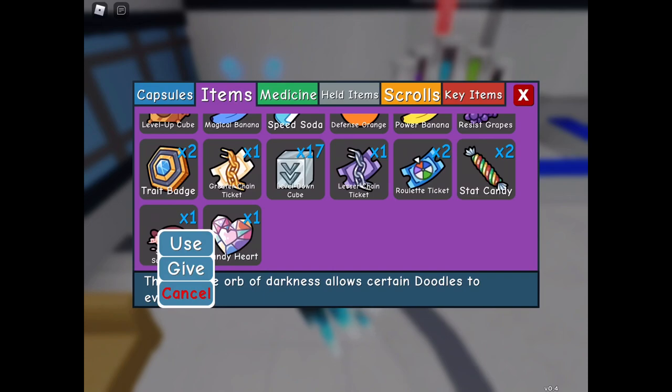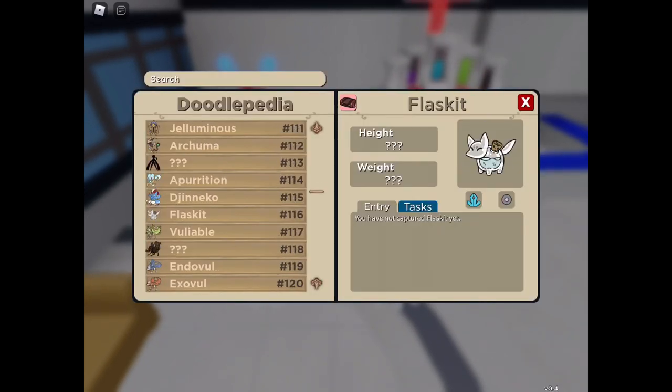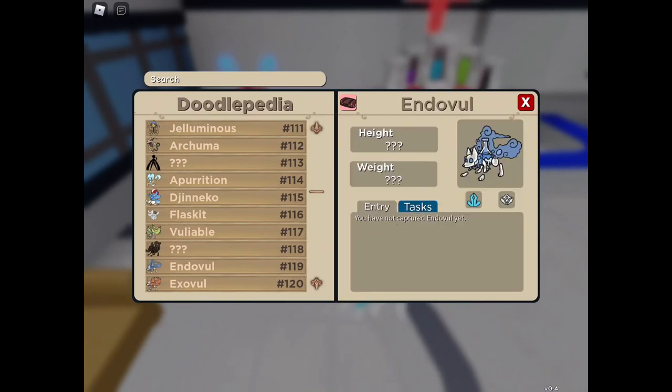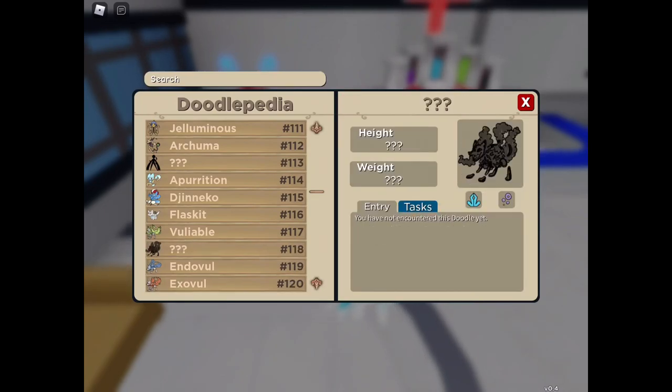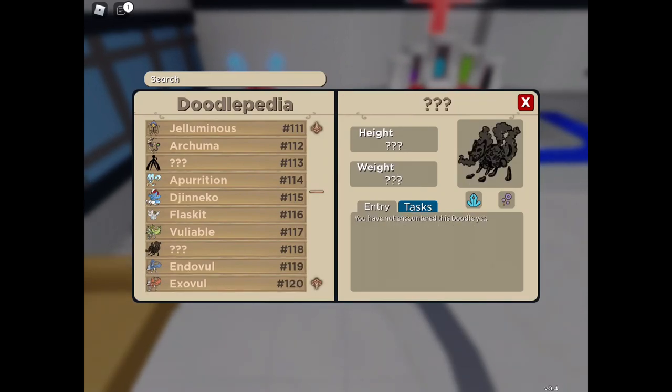The strange substance actually evolves Flaskit. Flaskit is the one that has four evolutions. Flyable is by level. Enderval and Exerval we can't get yet. Noxvile is via the strange substance item, because the item says something about darkness, and that most likely means Noxvile because it's purple. These two will be a future item we can get. But now we can get Noxvile, the poison-type one. So yeah, that's what the items do.